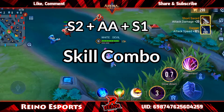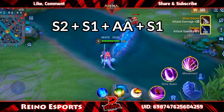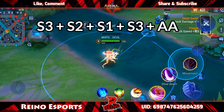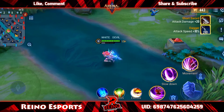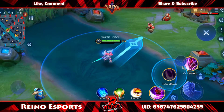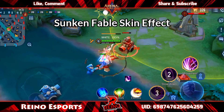The first combo is S2 passive and S1. The second is S2 passive and S1. The third is S3 plus S2 plus S1 plus S2 passive and S3 — S3 is to charge one spot. We have a look at the butterfly active skill and passive skill, and we have the effect of the breakup.